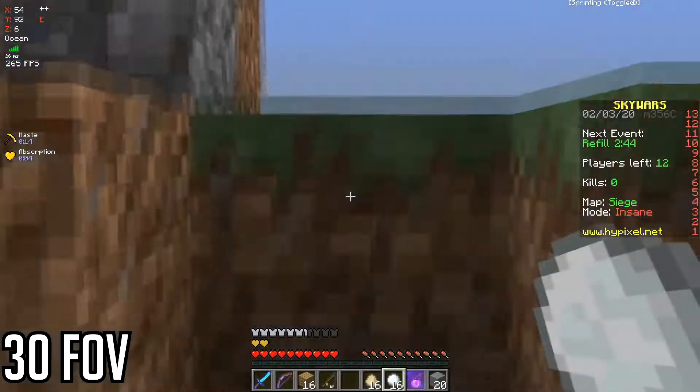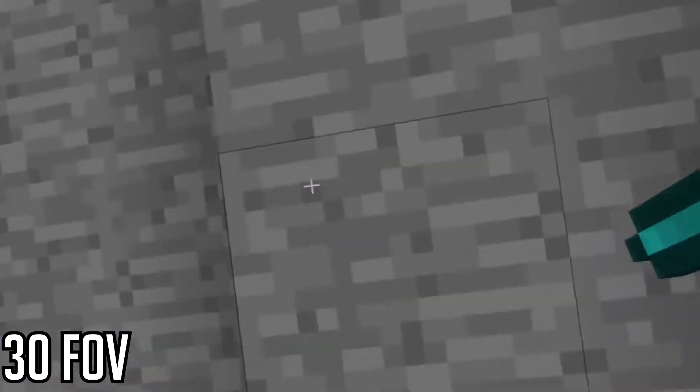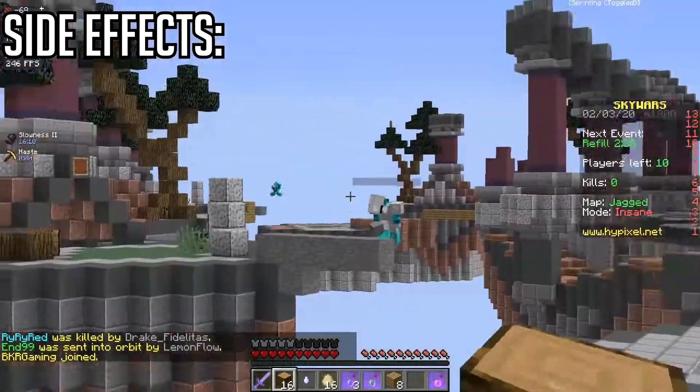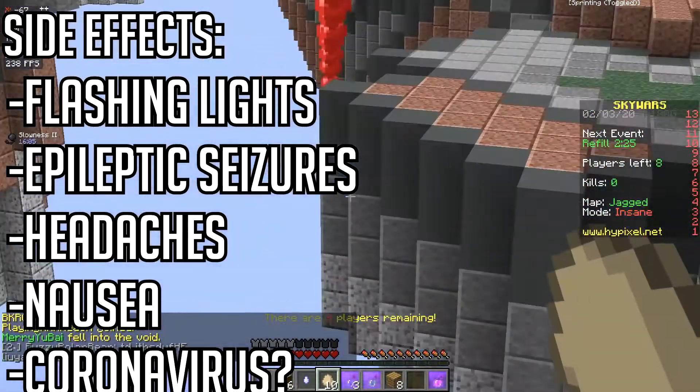If you are playing on 30 FOV, you basically want your screen to look as chaotic as possible. How are you even supposed to play Minecraft when a single block takes up a quarter of the screen? Side effects of playing on 30 FOV include flashing lights, epileptic seizures, headaches, nausea, and who knows — coronavirus?